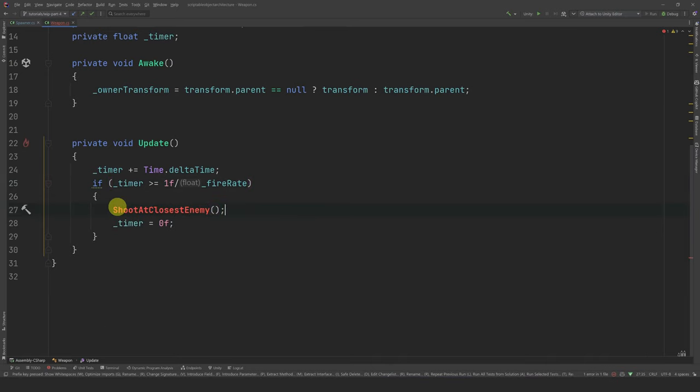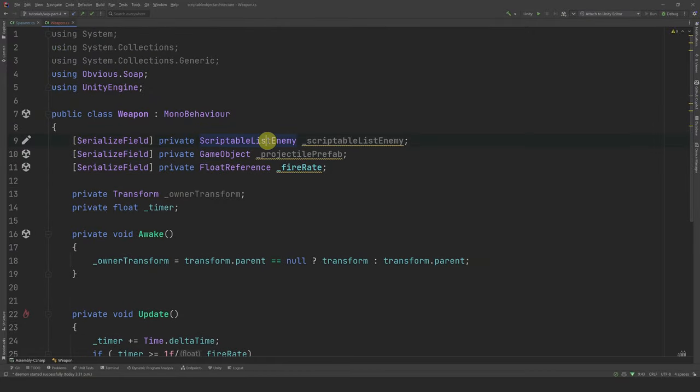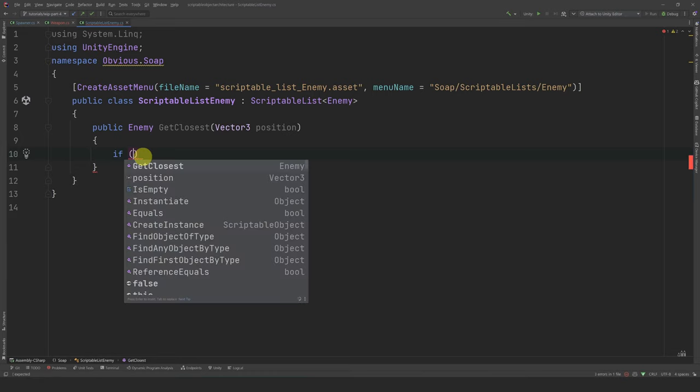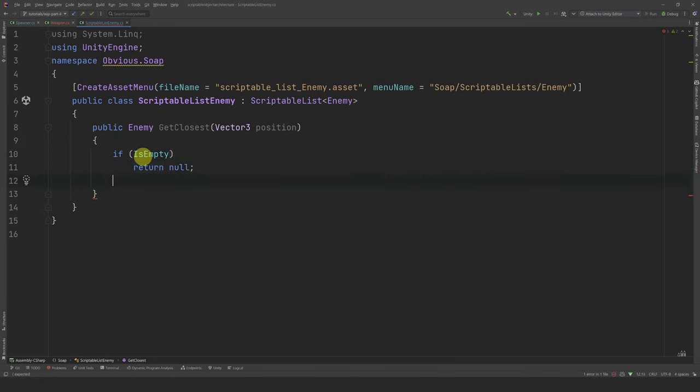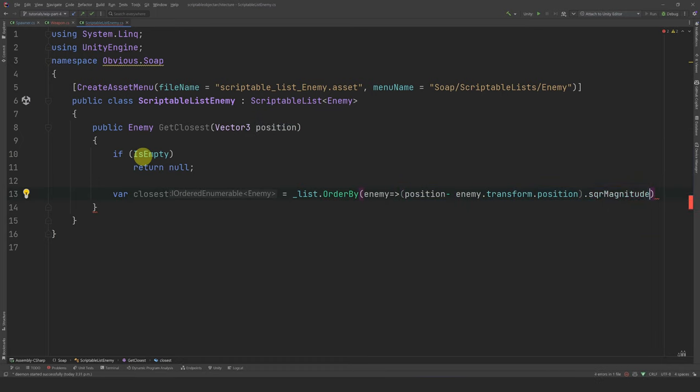Instead of calling the spawn method, let's create a new method called ShootAtClosestEnemy. First, we need to find the closest enemy from the weapon position. What is nice about ScriptableLists is that because it is a ScriptableObject, we can add custom methods inside it. Let's open the ScriptableListEnemy script and add a public method getClosest, which should return an enemy and take a Vector3 position as a parameter. First, if the list is empty, just return null. Using the LINQ library, we do a first query that orders the enemies by distance using square magnitude — which is more performant than magnitude. Then we use a second query to select the first one, which will be the closest, and return the result.